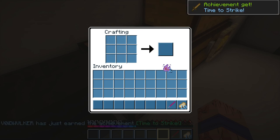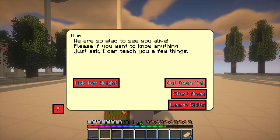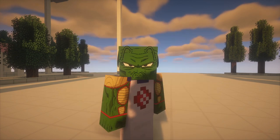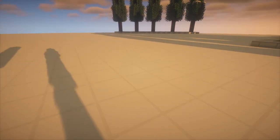I traveled back to Earth, crafted the dimension sword, and decided to pay Kami a visit and let him cut my tail. Honestly it's aesthetically more pleasing to be a Super Saiyan without a tail, and I never used the Ozaru form anyway. With that I was prepared to continue my journey further.